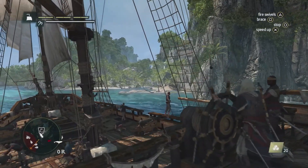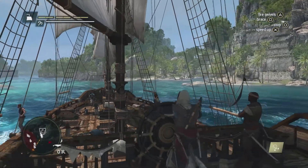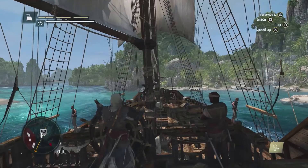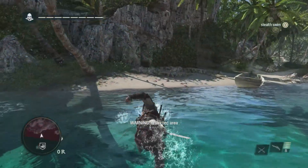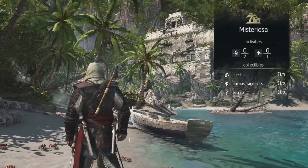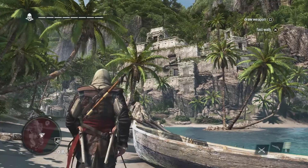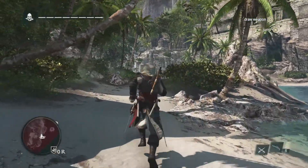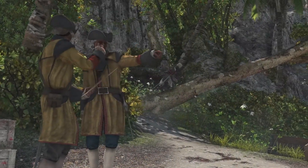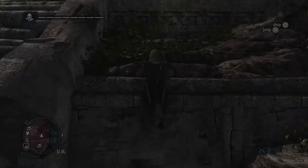Mysteriosa is a Mayan ruin, one of the unique 50 locations we have in this world. Everything you find, everything you do has some type of value for you — there are lots of hidden artifacts, treasures, and activities to discover. We know from the treasure map that the treasure is up near that temple at the top of this location. There are a lot of guards in our way, but instead of going in guns blazing, we're going to get there as fast as we can, using Edward's navigation ability to scale this temple without a problem.